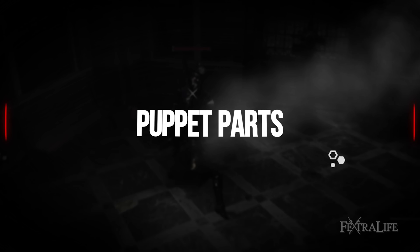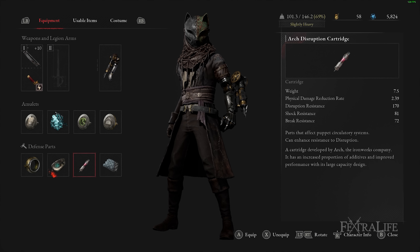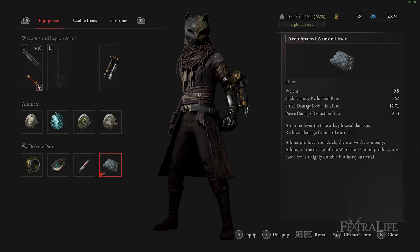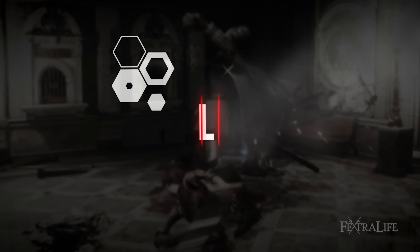When it comes to puppet parts for this build, I always used the highest weight puppet part I found, which made me extremely tanky by the end of the game. I kept my equipment weight down using the Carrier's amulet when needed and by leveling Capacity, allowing me to equip these heavy parts without passing the 80% weight threshold.